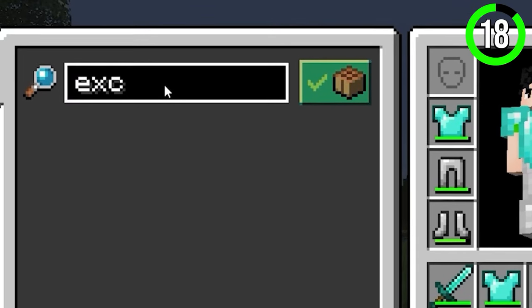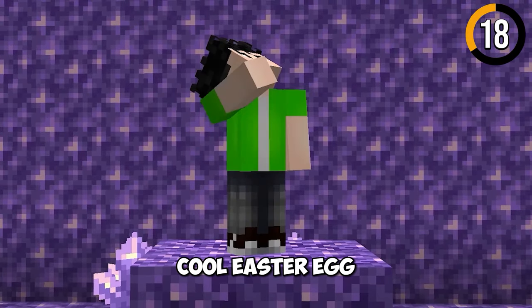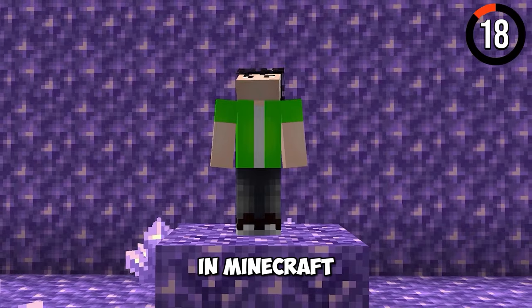If you type 'excite Z' in the crafting menu, your game will reload in a different language. This is a cool Easter egg that revolves around the pirate language in Minecraft.